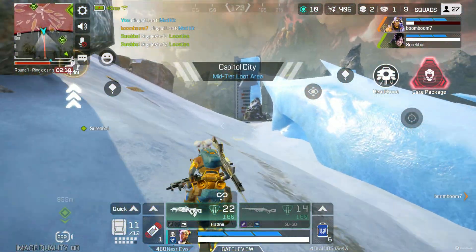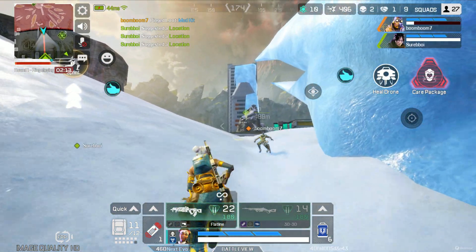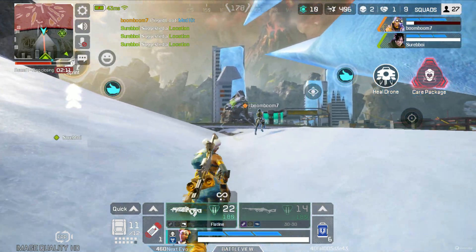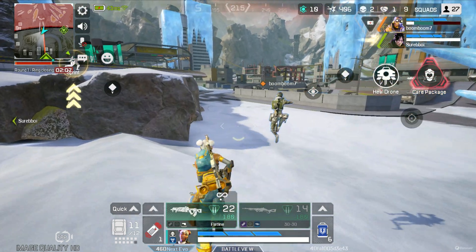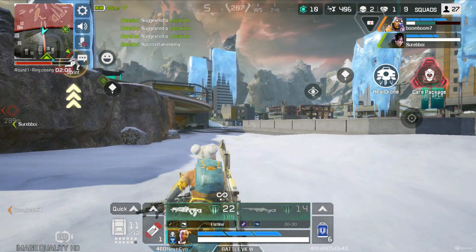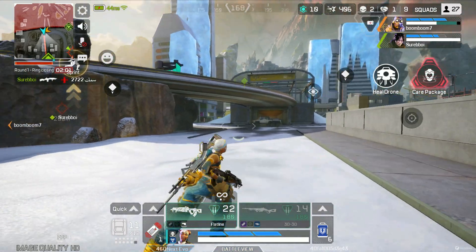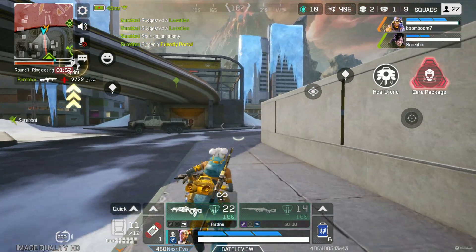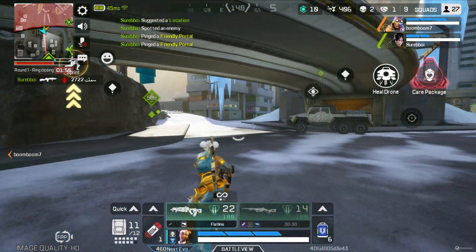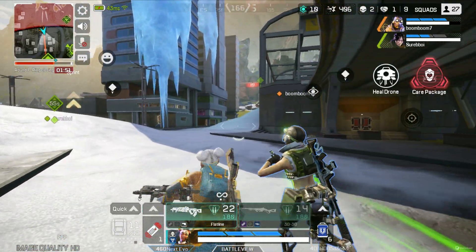Let's explore this way — might be something good this way. Another squad's attacking — focus. You're in view of the enemy. Opening fire. I downed an enemy. Setting a portal — getting shot at. There's another squad.